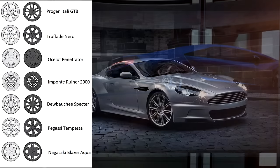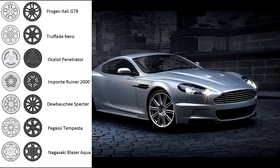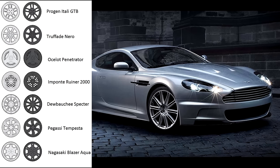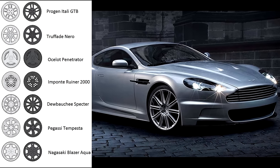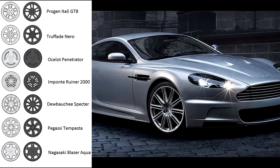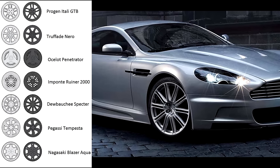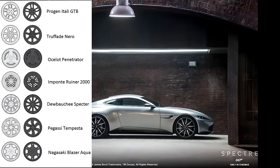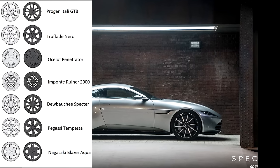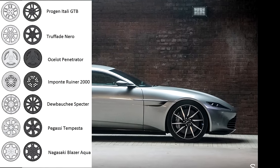Next up, the Dubachi Spectre. In a live stream I did a few days ago I looked at modded real-life car comparisons in GTA, and the one we looked at for the Dubachi Spectre was the Aston Martin DBS. If you take a look at the Aston Martin DBS's rims, they look pretty damn similar to the ones in the iFruit picture. Also, if you compare the DB10 or DB11 rims — which some people believed the Spectre was based on — they don't look nearly as similar, so the DBS could be the car we're getting.